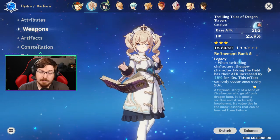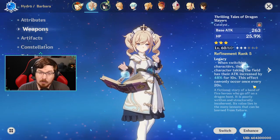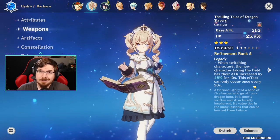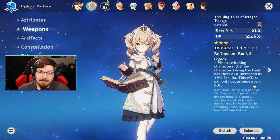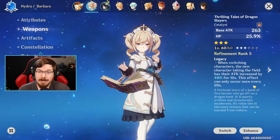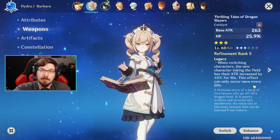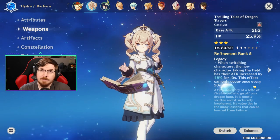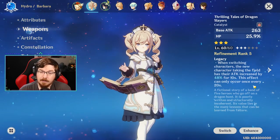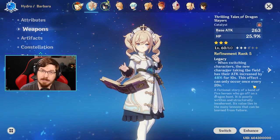A fantastic weapon choice for Barbara is the Thrilling Tales of Dragon Slayers, which is available as world drops, out of chests, and through the wish system. It's only a three-star weapon. The reason it's such a great weapon for her is because HP percent is one of the main stats, and the higher refinement rank you get, the higher HP percent buff you'll receive.